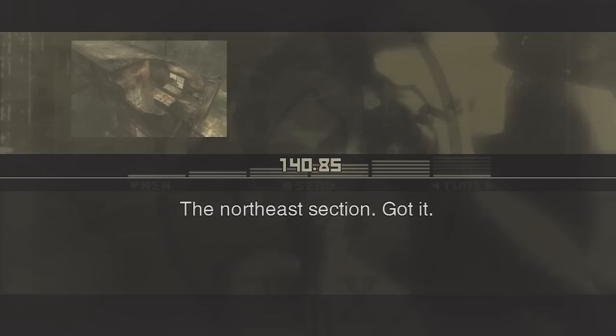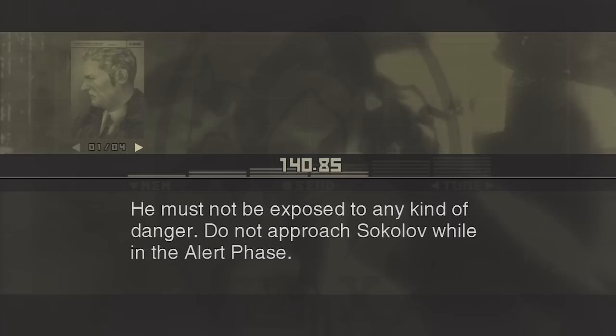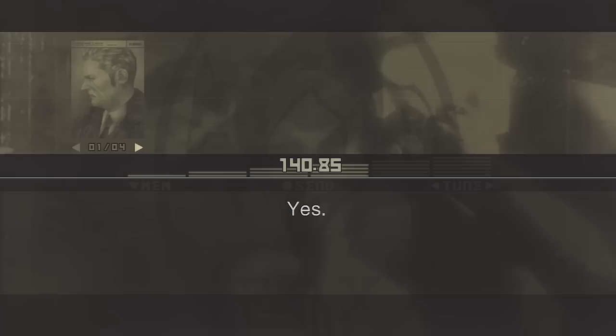Be careful — your mission is to bring Sokolov back alive. He must not be exposed to any kind of danger. Do not approach Sokolov while in the alert phase. And one more thing, Snake — when you get to Sokolov, I want you to tell him something from me. And that is: sorry for being so late. Understood. Beginning my approach to the target.